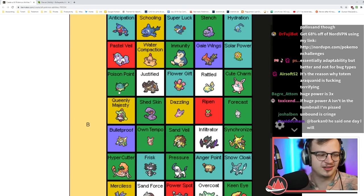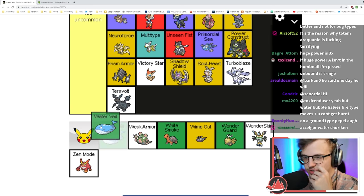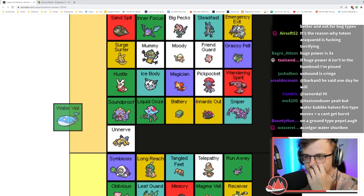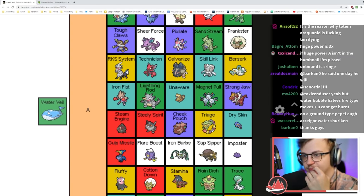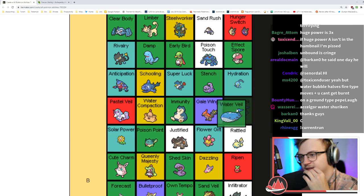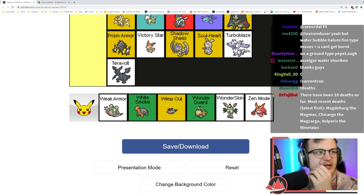Water Veil just prevents you from getting burned — not very good, especially on the Pokémon that get it which probably aren't getting burned a lot in the first place. Down here somewhere along with Immunity.